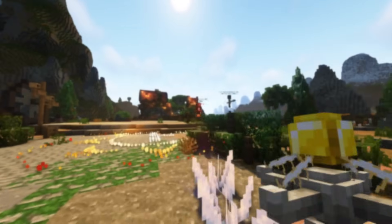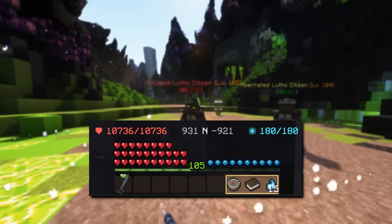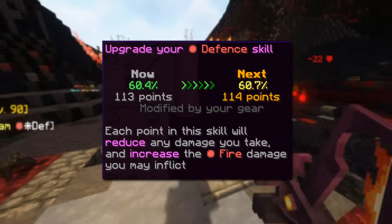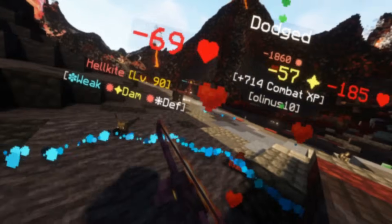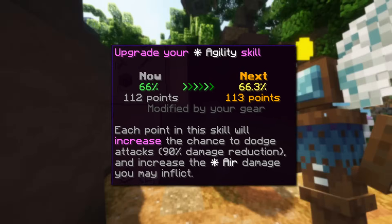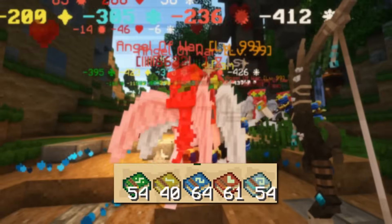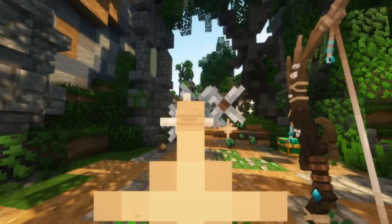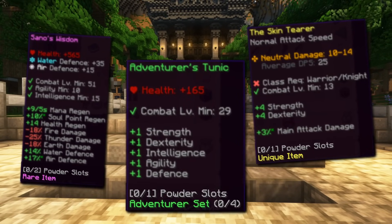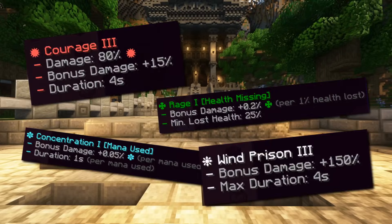The defense skill decreases the amount of damage received, and the fire element mainly has to do with being more tanky. Lastly, the agility skill increases the chance of dodging 90% of damage from an attack, and the air element focuses on dodging and faster movement. You don't have to focus on one singular element — you can combine several, or even all of them, to balance out different pros and cons to create strong combinations. There are also elemental powders you can add to items that have powder slots. Powders add different kinds of damage or defense buffs to weapons and armor, and using two tier 4 or higher powders will also add a special powder ability.